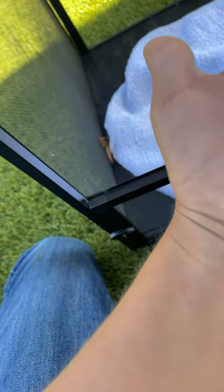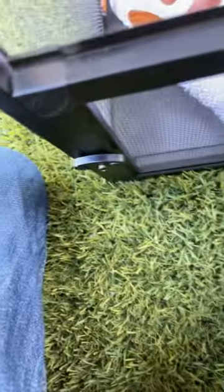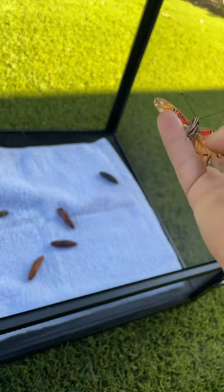Right here on my finger is a Goatweed Fritillary butterfly. That's one of my monarchs I hatched — he was born with three wings. By the way, I hatched like four monarchs.